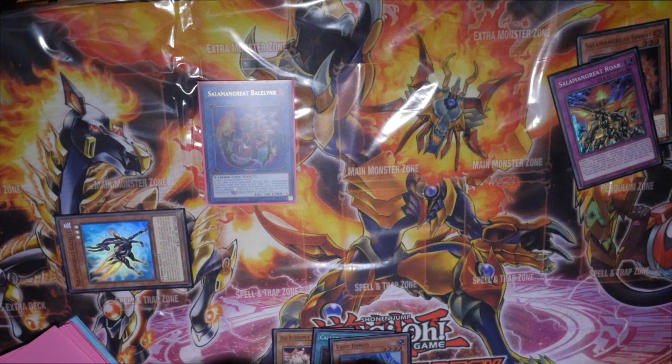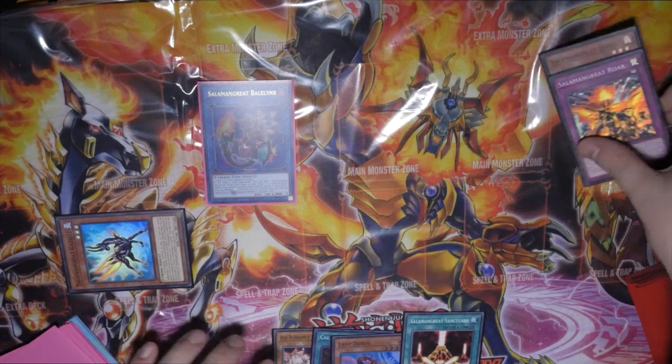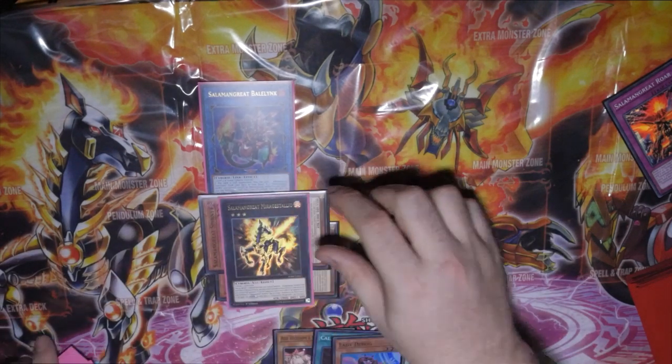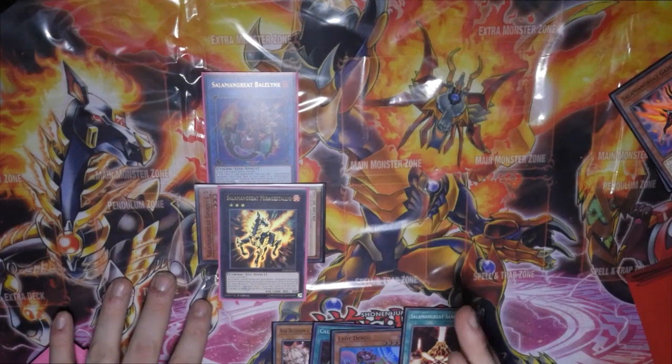Bellenix is then going to go off to give you your reincarnation — the Salamangreat Sanctuary, not the trap one. Then what we can do is use Spiny's effect in the graveyard to bring itself back, overlay these guys, and go into Mirage Stallio.